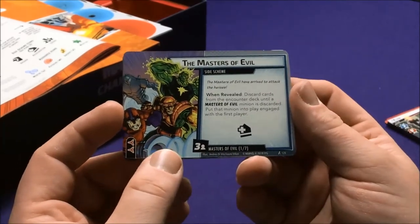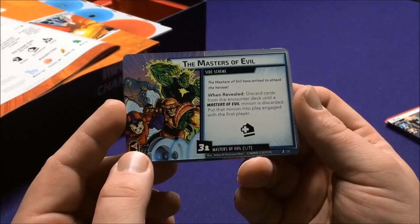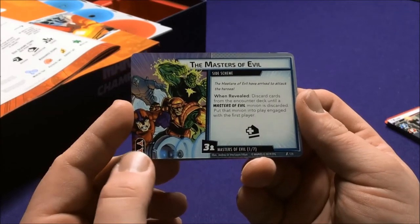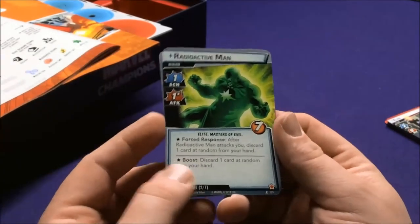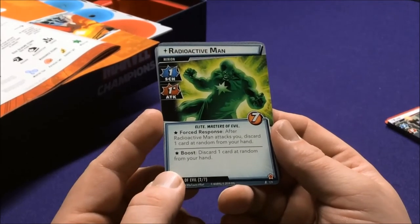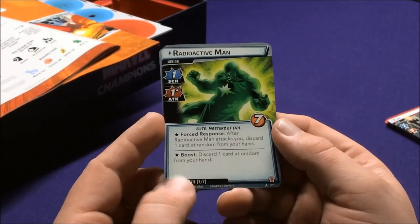The modular Masters of Evil set: Masters of Evil have arrived to attack heroes; when revealed, discard cards from the encounter deck until a Master of Evil minion is discarded and put them into play engaged with the first player. We have Radioactive Man — Elite Master of Evil: after Radioactive Man attacks and deals damage, discard one card at random from the defending player. Boost also discards one card at random. Plus he has seven health.